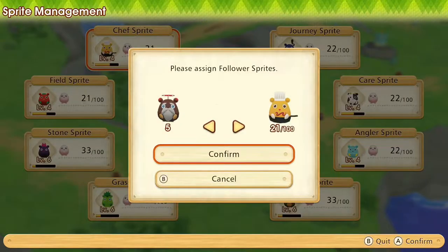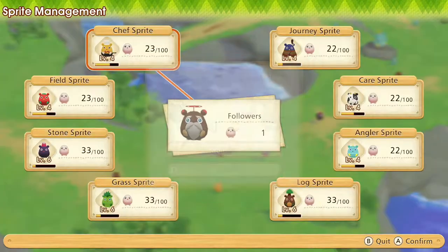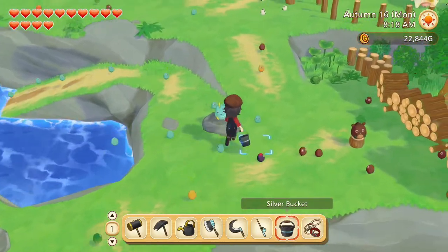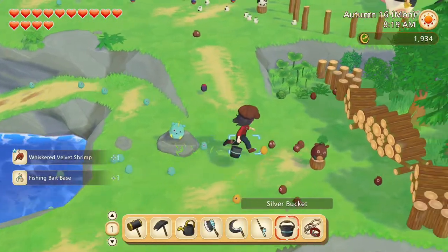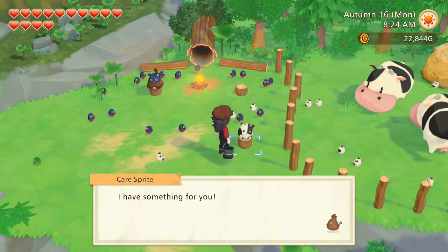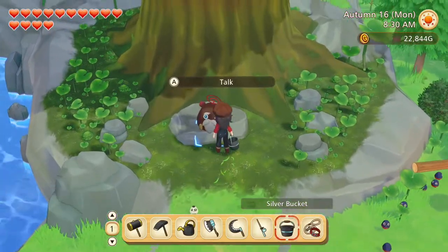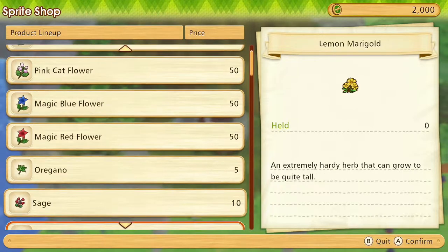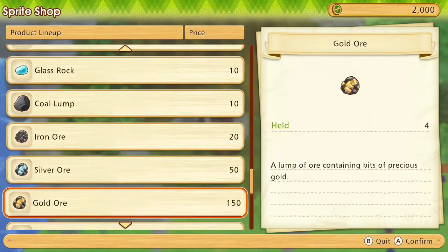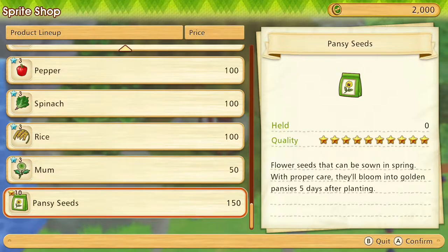We have five more followers so let's just divide them amongst the newer sprites and see what they have for us today. Whiskered Velvet Shrimp and Fishing Bait Base. Solid Log and Logs. Egg. Fulgurite. And at the shop — nothing I would like to buy at the moment.